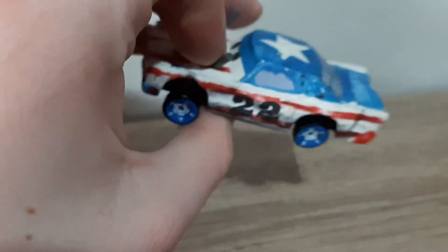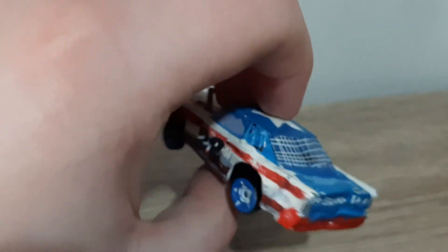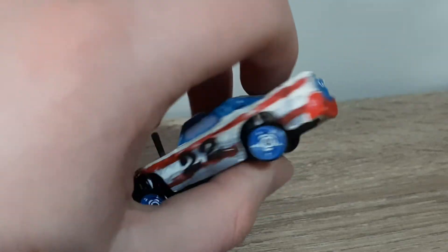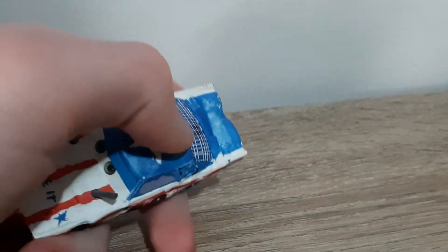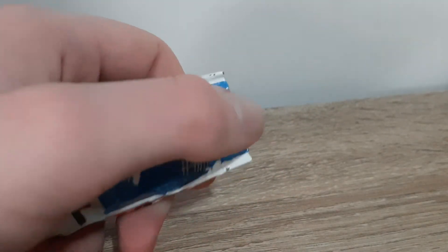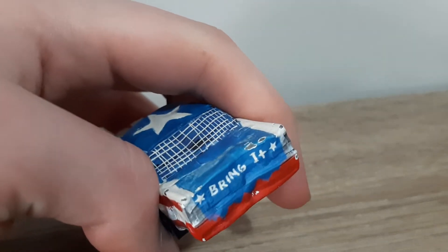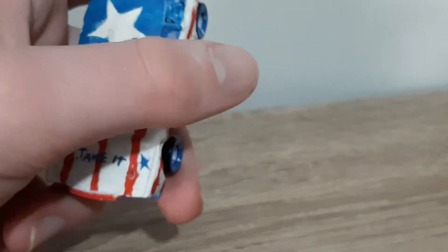Black tires with blue rims, and a white star has been spray painted on them. There's a red back bumper, and the blue colour from the hood and the roof continues down to the back. It says 'bring it.' White stars in the back, 'take it' and 'bring it.'